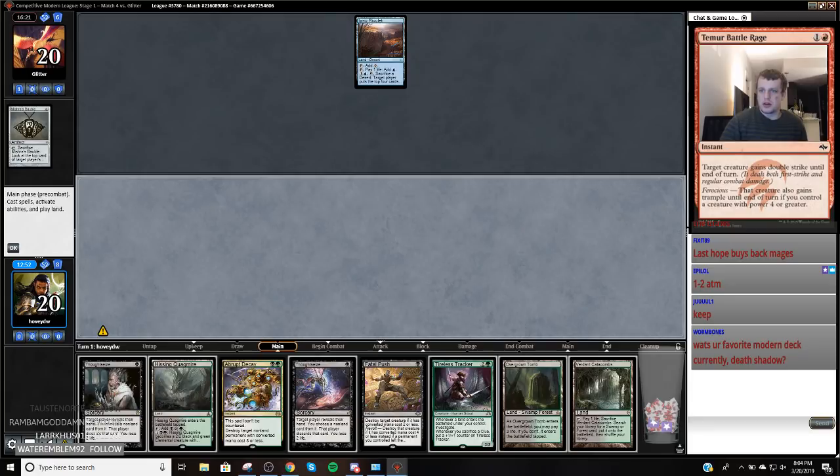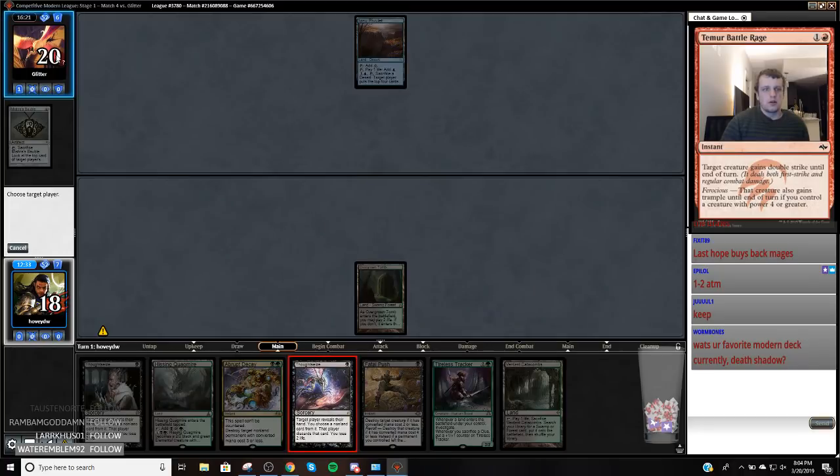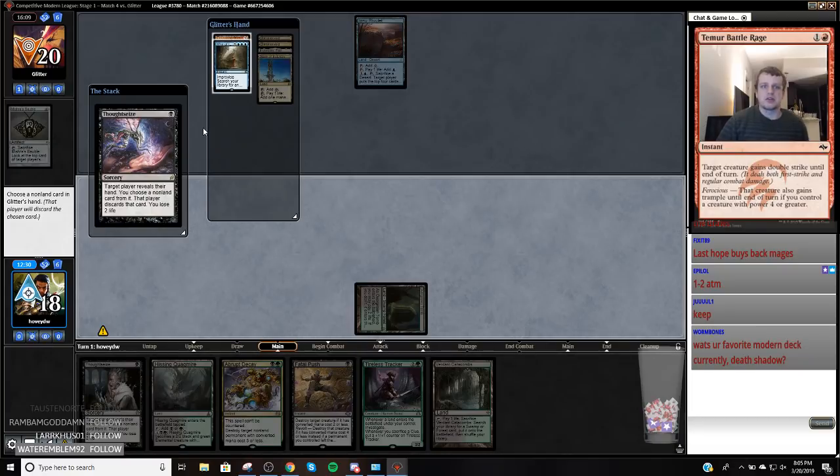They saw that, right? They target me. They targeted themselves. So I want to be able to go untapped land, tap land, Tireless Tracker. This is going to be coming into play untapped at some point, so I'm going to do it right now. It doesn't really matter. Yeah, I like Shadow right now. I think it's good, but my friend is really high on this deck, so we're going to give it a shot.